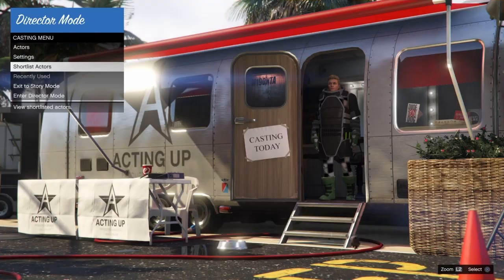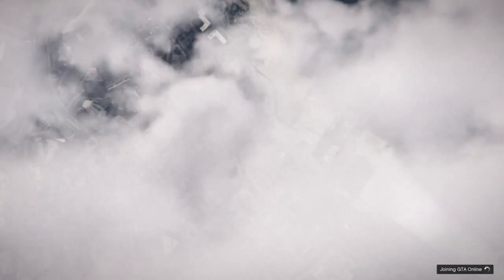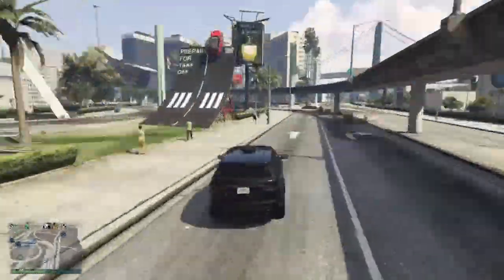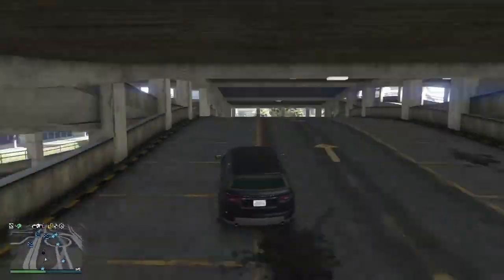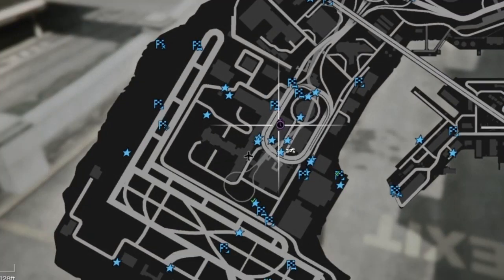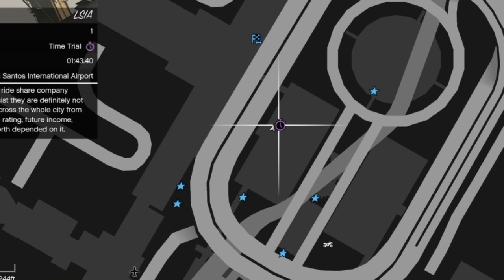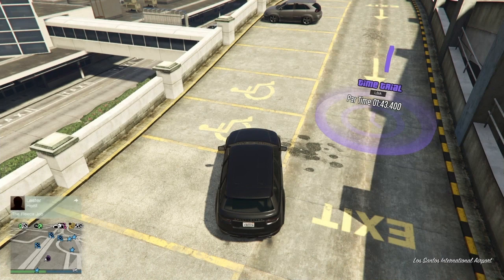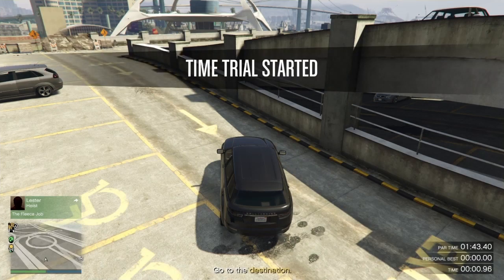Once your online character has been shortlisted, back out and head into animals and shortlist the bird that you have just unlocked — for me that will be the pigeon. Inside your shortlist there should only be the online character you're going to bring the outfit online with and the bird. Once you have it looking like this, back out and exit to story mode. Then launch an invite only session and once you have spawned in, grab yourself a street vehicle — it can be an NPC one or one of your own.